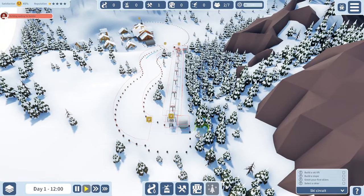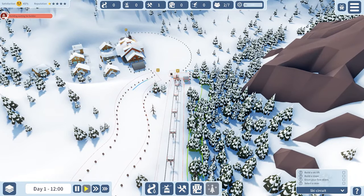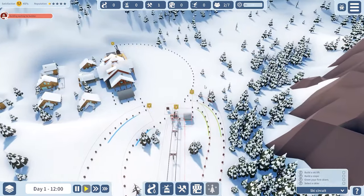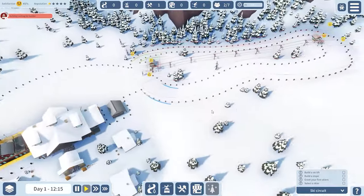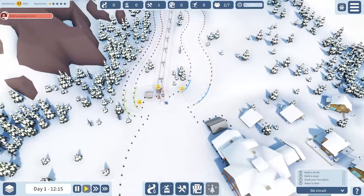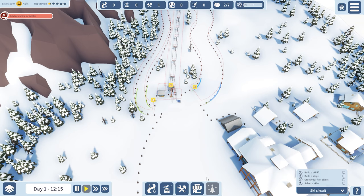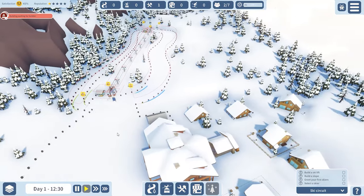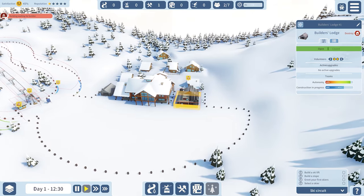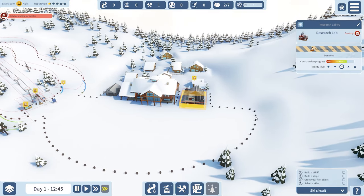Both the lift and the runs are actually taking volunteers to build, which is also new. Using the slope overlays — slope difficulty — I can see the runs are about 67% done here, so we're going to speed up the game.